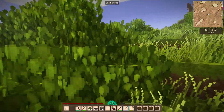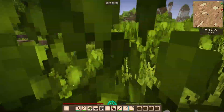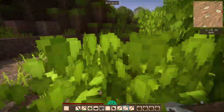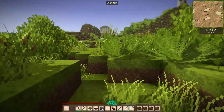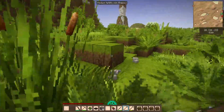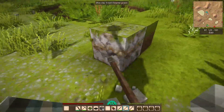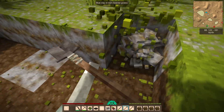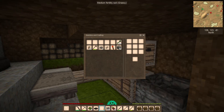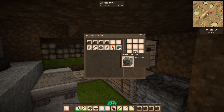The closest clay deposit looks like it's right there. You can also hear new sound effects when squeezing through those bushes — that was not here before. That's a fun mechanic because it adds to the immersiveness. Here is our clay, let's get a bunch of it.